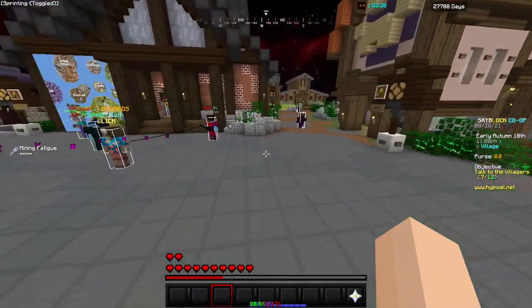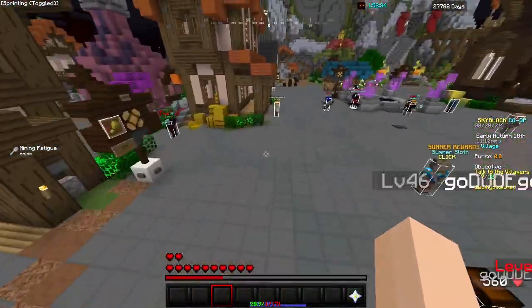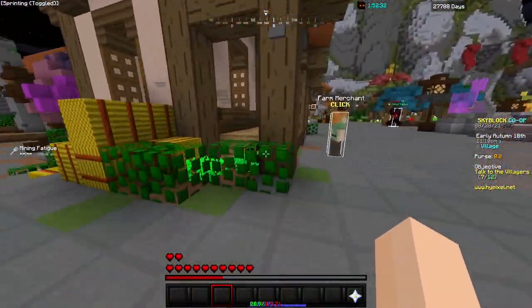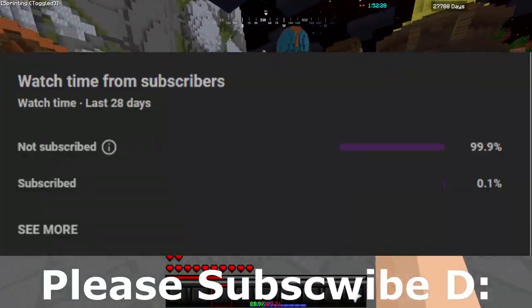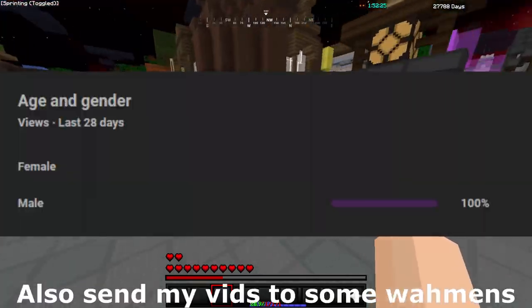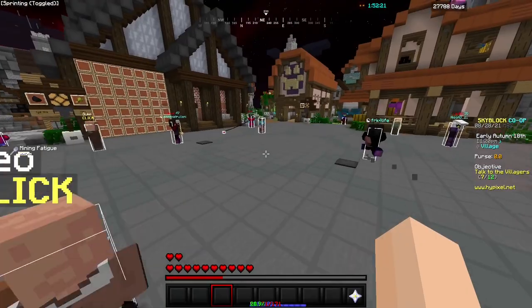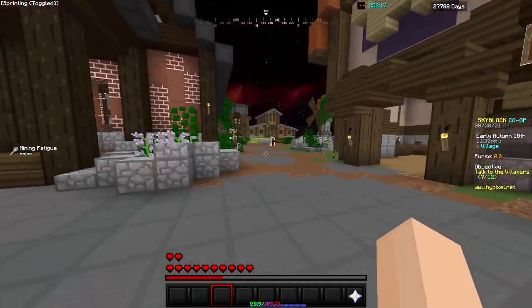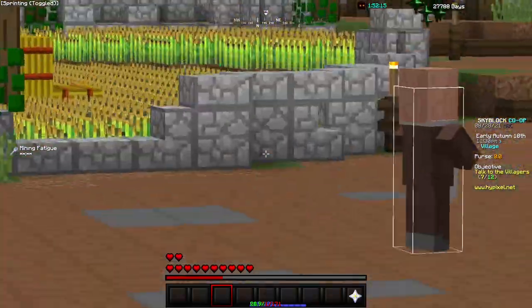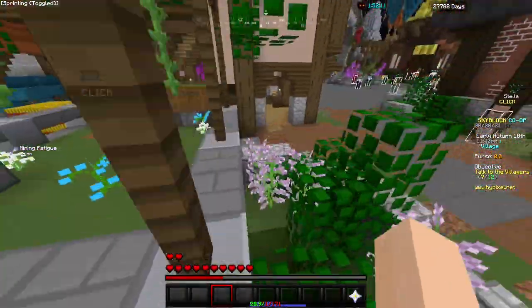This glitch is really really simple, that's the best part about it. The only thing you really need is 500 coins. I've created a new profile for this demonstration, I've done it in other profiles, it works. All you need is 500 coins. If you've created a new profile and you've never played Skyblock before, to get 500 coins all you need is just to farm some wheat, get your farming levels up and you'll have 500 coins.